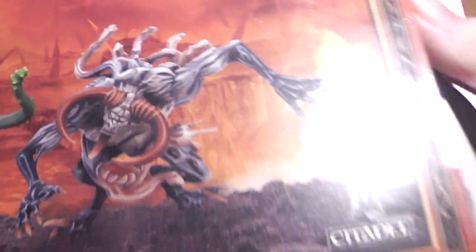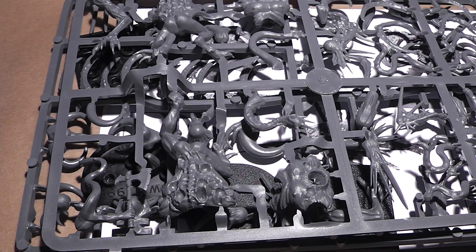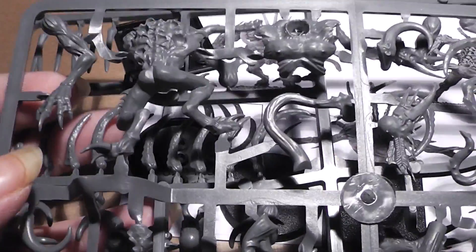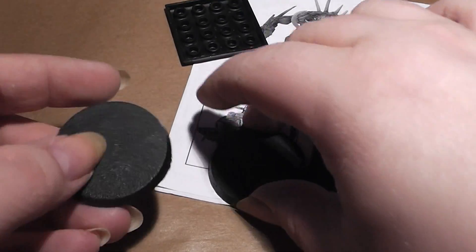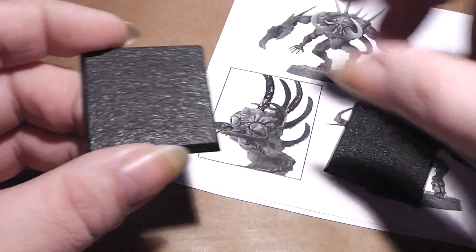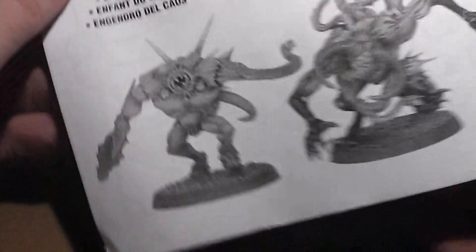So let's open up the box and see what we have inside. It comes with two sprues. Then here are the bases — two round bases for Warhammer 40k and two square bases for Warhammer Fantasy. And we have here the construction manual.